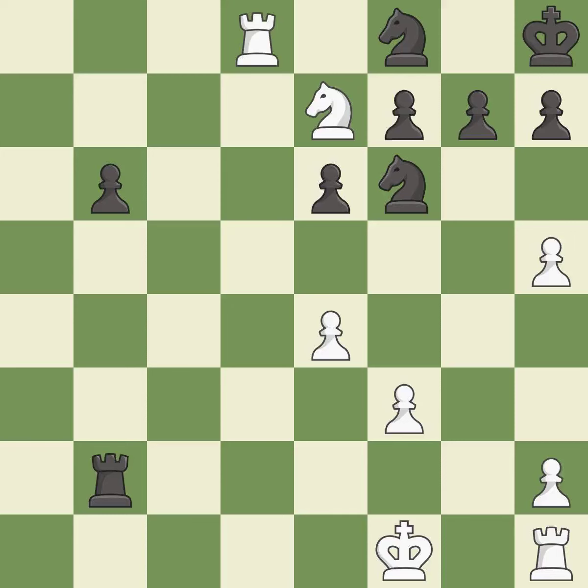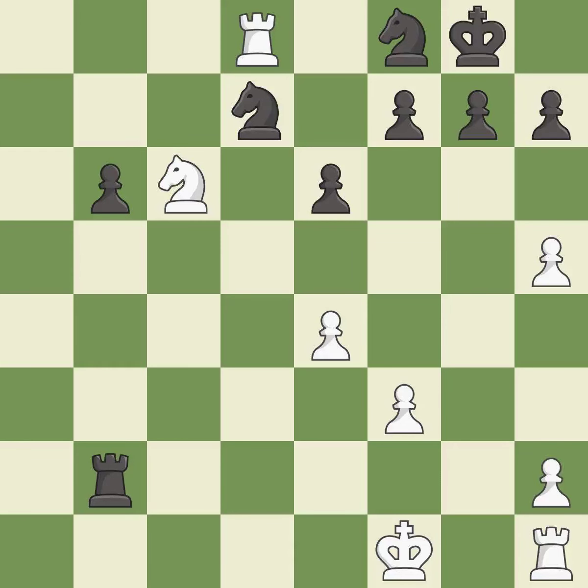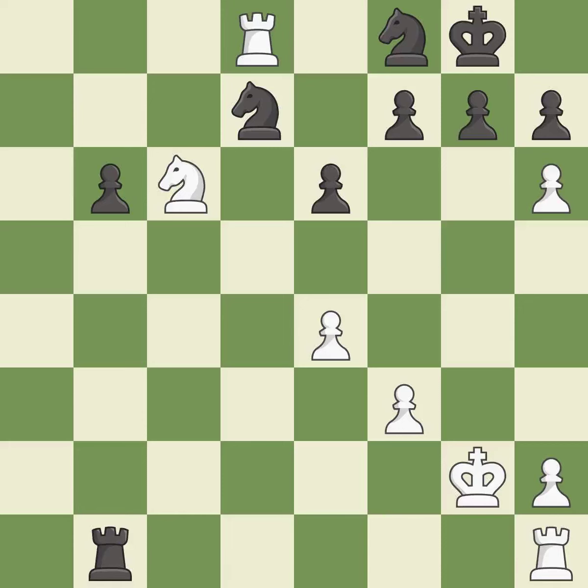This threatens to force eventual checkmate — it is best. This defends the attacked knight — it is best. That's what I would have recommended — it is best. Very precise — it is best. This is a fair move — it is good. This wins a pawn — it is good. This exposes an attack threatening a rook — this is the only good move, a great move. This is the start of the endgame and Black is losing.